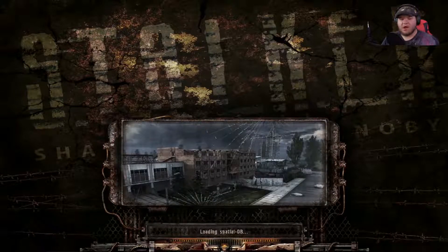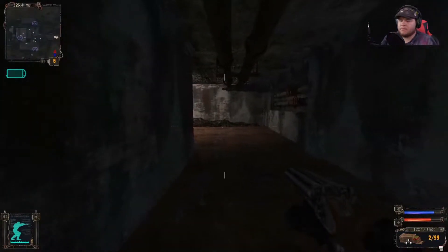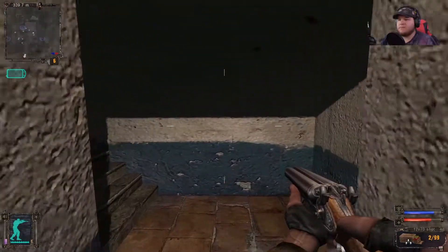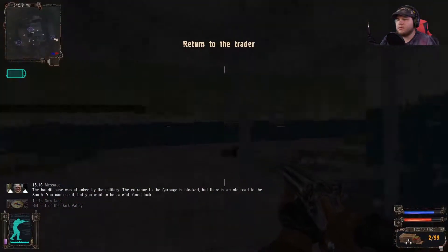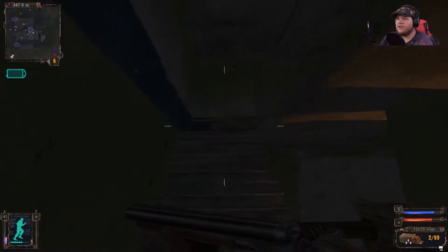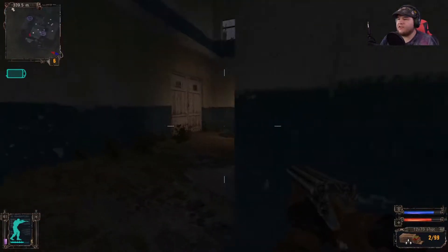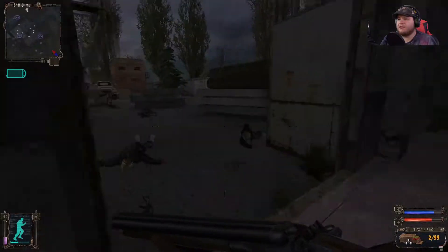Are they the ones responsible for all this? It's the military. What are they doing here? Base! This is 034! We're right above the target! Start the action! Drop your men onto the roof! March 1 — the bandit base was attacked by the military. The entrance to the garbage is blocked, but there is an old road to the south. You can use it, but you want to be careful. Good luck. Thanks, Stratovich — is that your name? I guess I'm not going up that set of stairs.